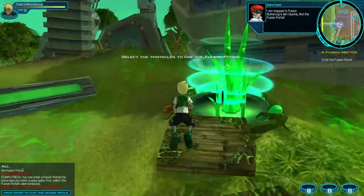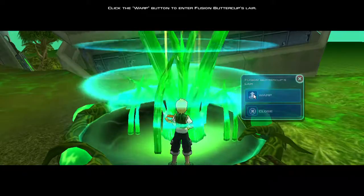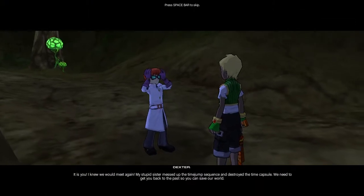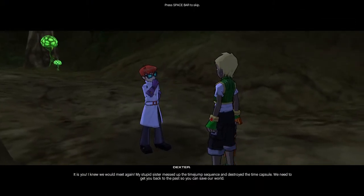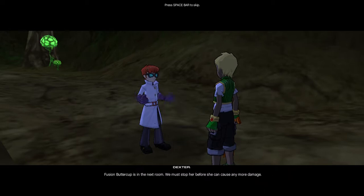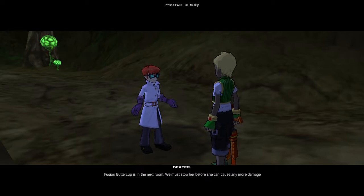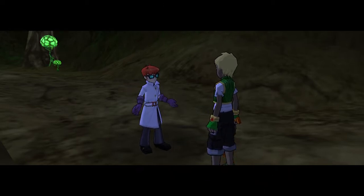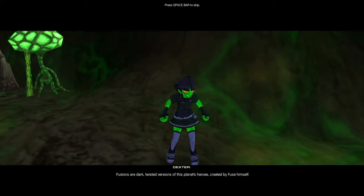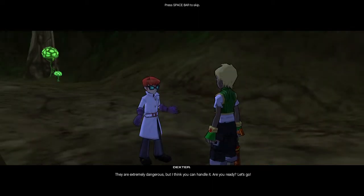Use the floating platform. You can enter a fusion portal the same way. Now, click the warp button to enter. Thank goodness you made it! It is you! I knew we would meet again! My stupid C-ster messed up the time jump sequence and destroyed the time capsule. We need to get you back to the past so you can save our world! Fusion Buttercup is in the next room. We must stop her before she can cause any more damage. Fusions are dark, twisted versions of this planet's heroes. They are extremely dangerous, but I think you can handle it.